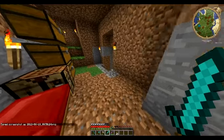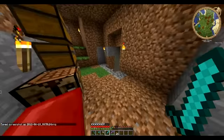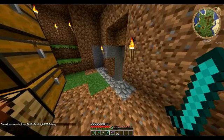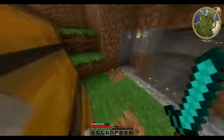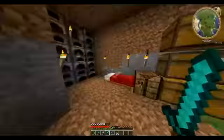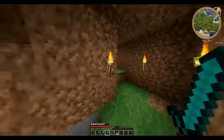I know last episode I said I was gonna work on the enchanting table, or enchanting room — or at least I think I said that, I can't remember now. But I wasn't thinking, and I remembered that I need a house. Like an actual house, not this. Before I can do anything, before I want to do anything.